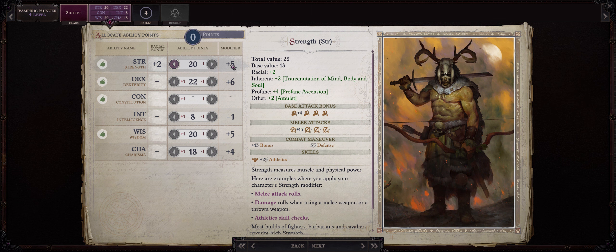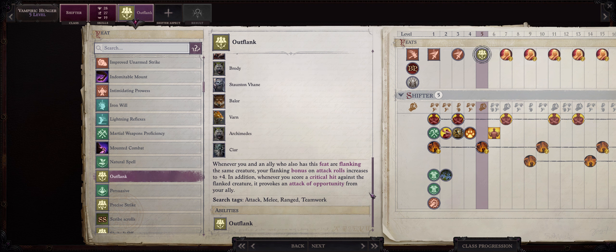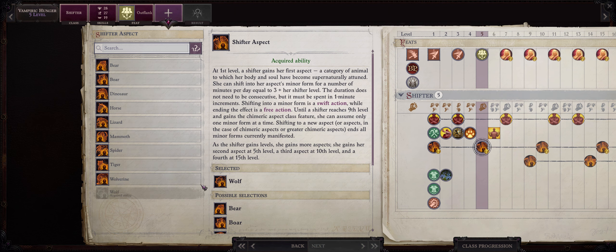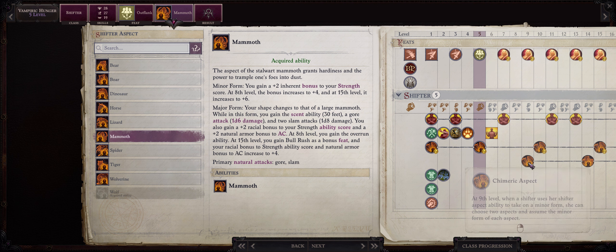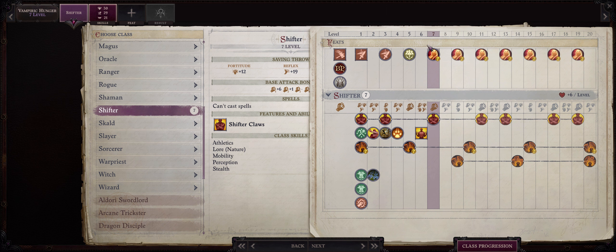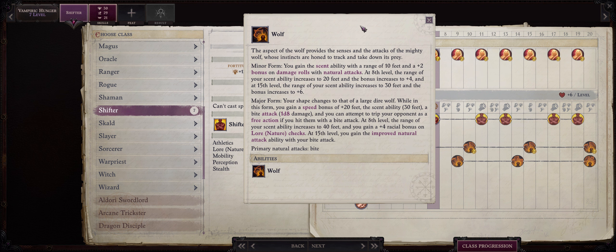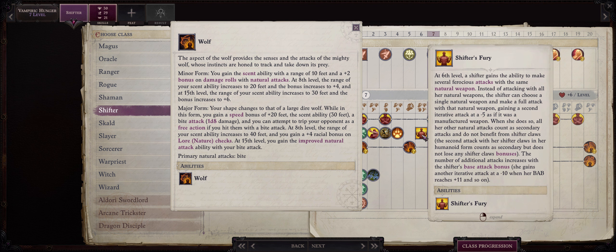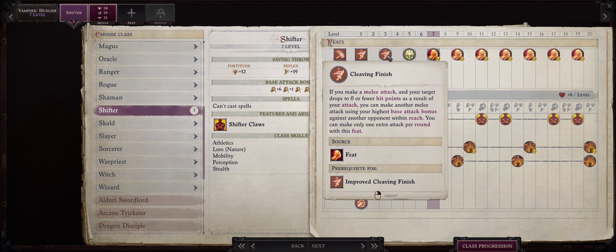At level 4, increase Strength, which is also what you want to increase on all of the other levels. At level 5, Outflank is the way to go for higher bonuses to attack rolls and, most importantly, the amazing number of extra free attacks of opportunity later on to Improved Critical. For the other aspect, if you picked Wolf before, take Mammoth now for the bonus to Strength; otherwise Wolf. Just remember you cannot have 2 minor aspects on until level 9 through the Chimeric Aspect ability. I would rather have Mammoth on together with the Wolf Major form because I prefer bonuses to attack rolls early. At level 6 you'll get Shifter's Fury, which you should absolutely use with your Wolf form. The Wolf only has a single bite attack, so because it doesn't have any secondary attacks, when you turn Shifter's Fury on you won't get any penalty to your attack rolls while receiving more attacks per round equal to your base attack bonus progression — so now you'd have 2 bites, another one with Haste, for a total of 3 or 4 with Cleaving Finish. Each of these bites will trip the enemy for free, together with the damage on top of it.